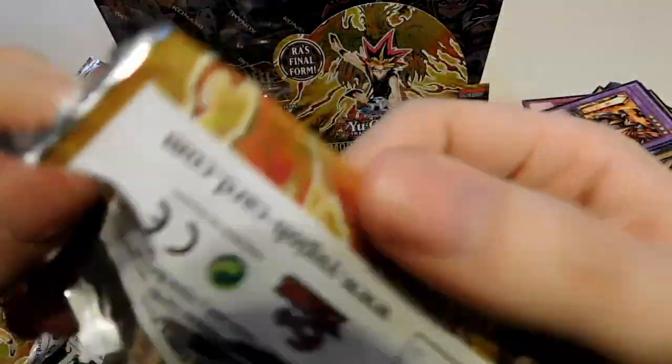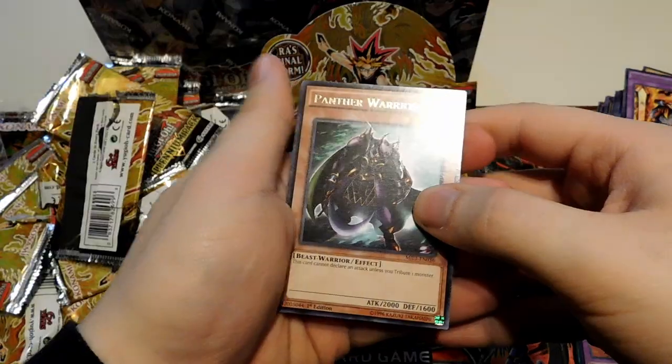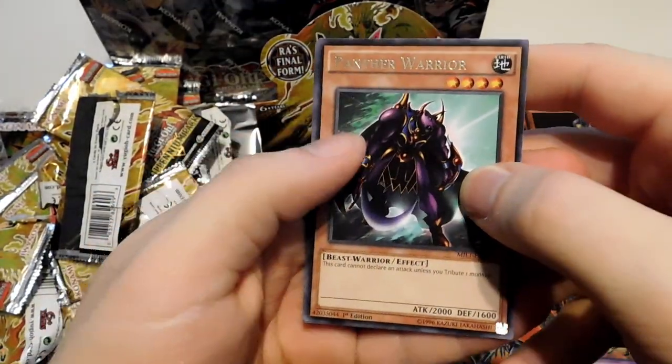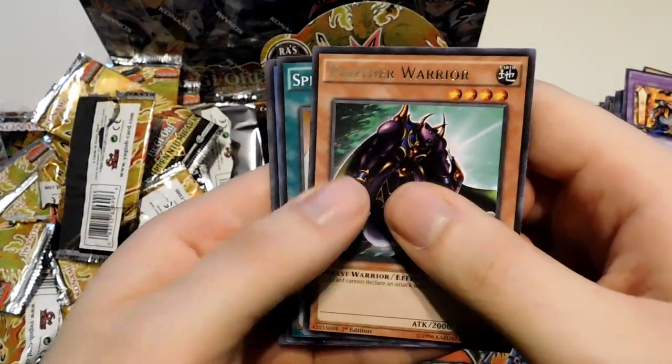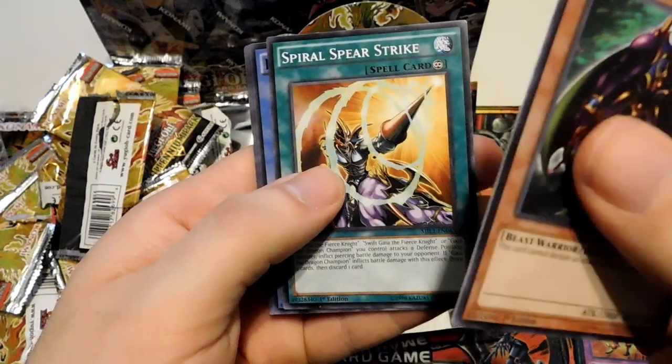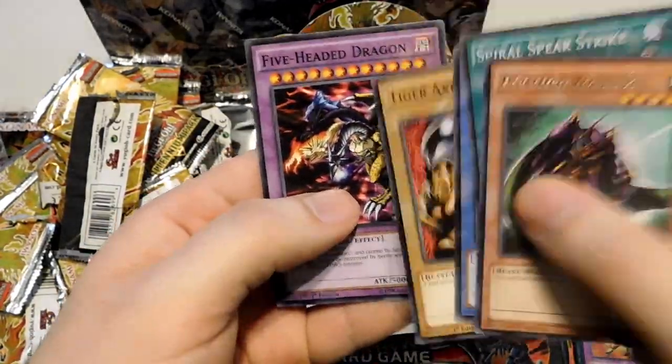Come on — two more chances to get that Ra. Had to switch over to a new scene because it only lets me record a certain amount of time. Panther Warrior, Spear Strike, Relinquish, Tiger Axe, and Five Headed Dragon. This is our last pack.